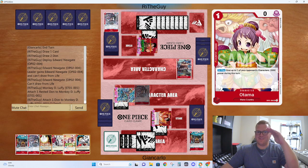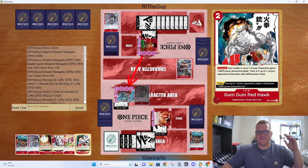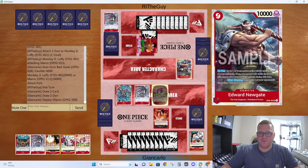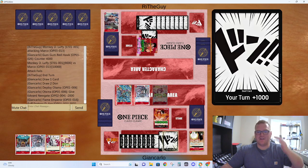There we go — here we go. Perfect punish. No block. Fucking Redhawk, buddy — get out of that attack. My Marco survives. I get to kill this fucking Whitebeard on tempo. Here we're seeing the power of Ace — finally. And we have a lot of life.